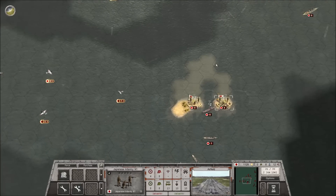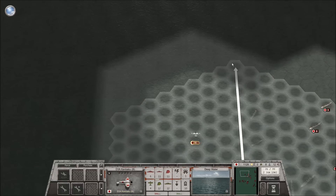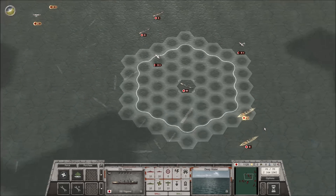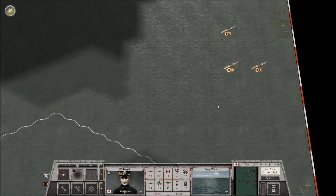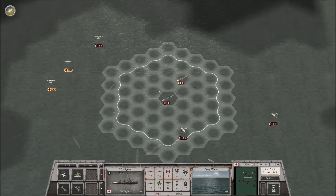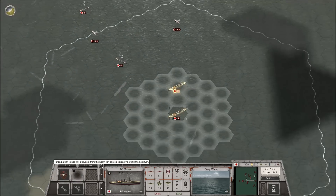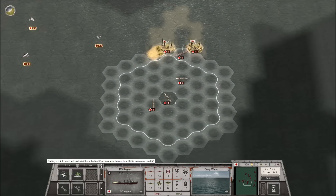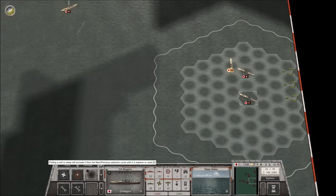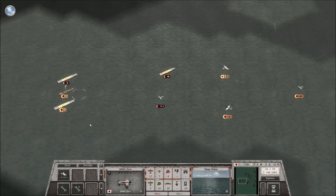We can't use the airfield because we've got a unit there, so without being able to move them away we're kind of stuck. I mean, we've got everything covered so it's really just a matter of time. What I'm going to do is go through and put all of my ships hanging around Midway on sleep duty, and that way the only thing we'll have to worry about is aircraft.